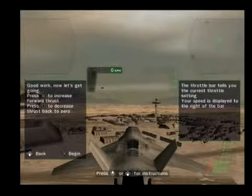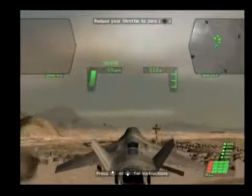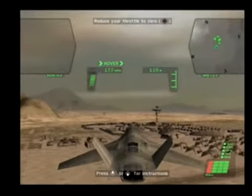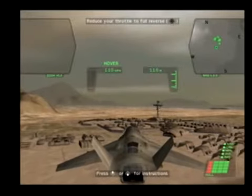Good work. Now let's get going. Press X to increase forward thrust, and press square to decrease thrust back to zero. When throttle is at zero, press square again to engage reverse thrust.